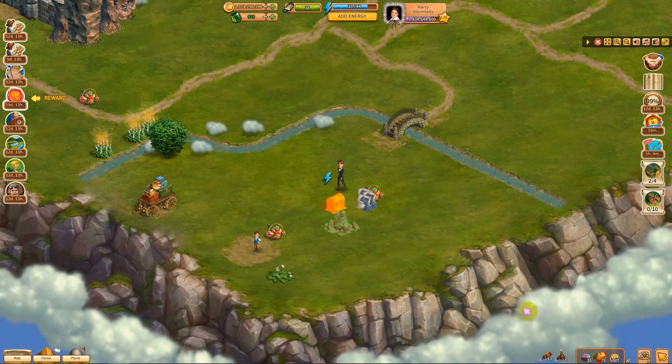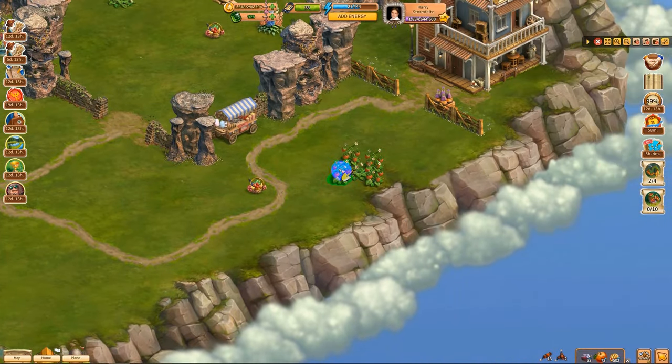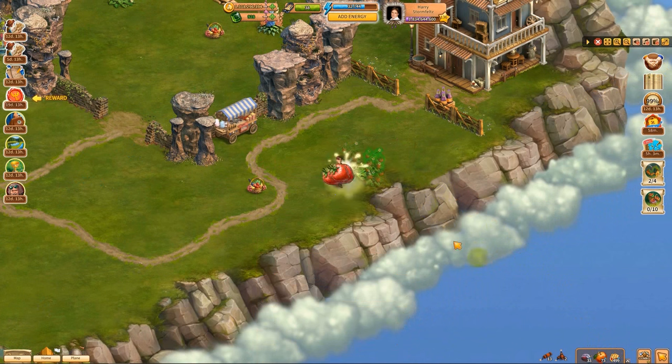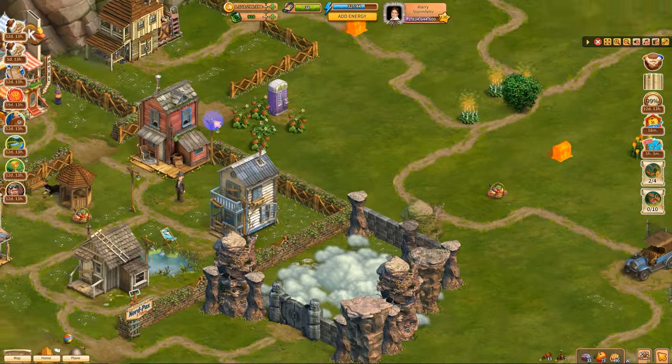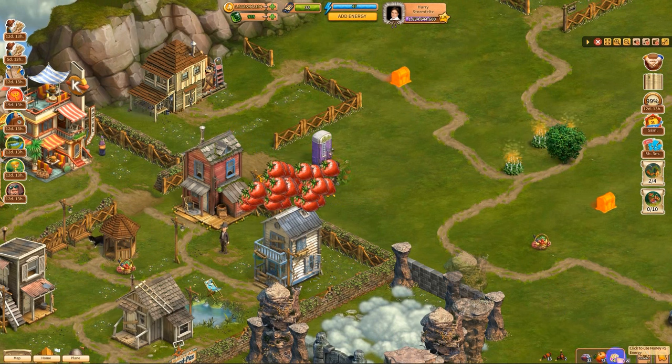Then we have dry cement and some clay. Great, and then we have strawberry and mountain mint, so I could pick up the strawberries if I had energy. There we go. Got the strawberries.